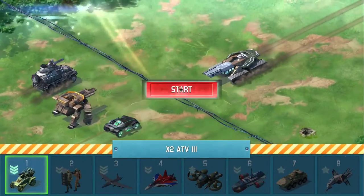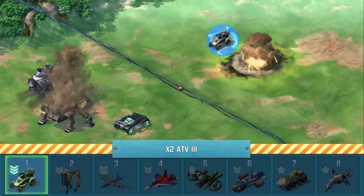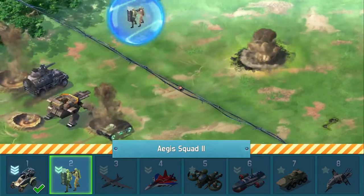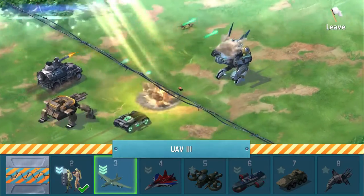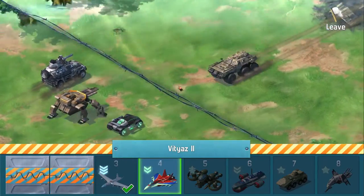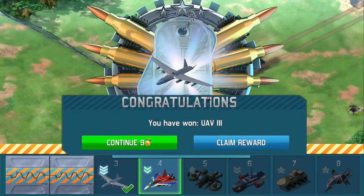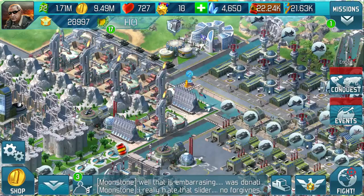So this is the third. Aegis Squad. A UAV. This is a fairly decent unit — so I'm not going to win it. What I'm going to have is my unmanned aerial vehicle level 3. That's the third one.